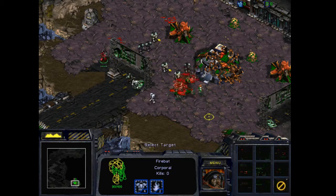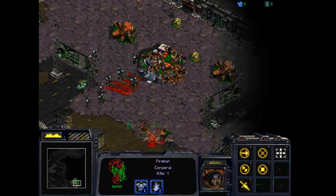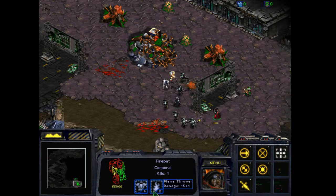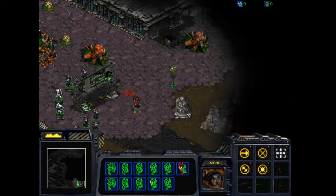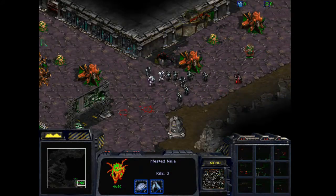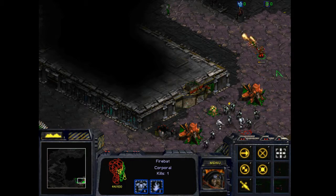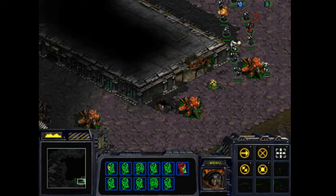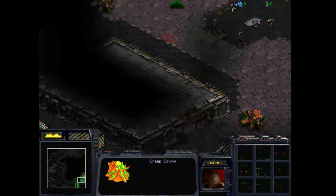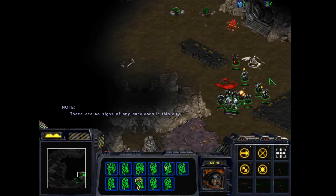Again, when I was making this map I was thinking of StarCraft 2 — firebats have 100 HP in StarCraft 2, so that's why I put 100 HP on them here. Let's keep going. This place is infested. This isn't possible with the normal editor — you can't put green color in badland terrain. There are no signs of any survivors in the city.